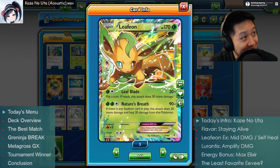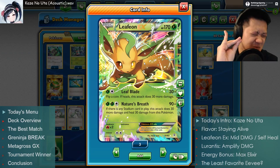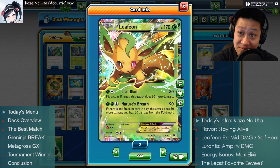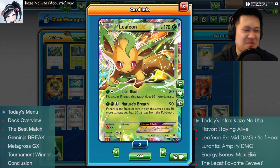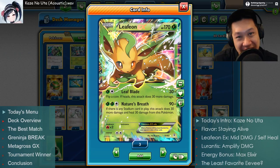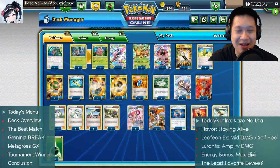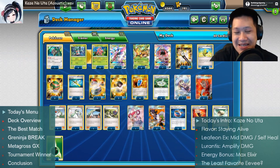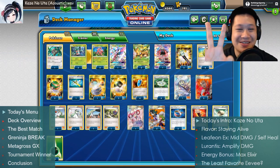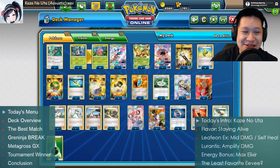It didn't work well in the stream, but after a bit of a tune-up, I nailed it down. So, even though you were at the stream, you're going to see some matches here — the second and last ones you've never seen before. I'm going to explain how this Leafeon EX deck works, upgraded with new Sun and Moon tech — Lurantis, Lurantis — and of course the stadium, which you'll see in four awesome matches.